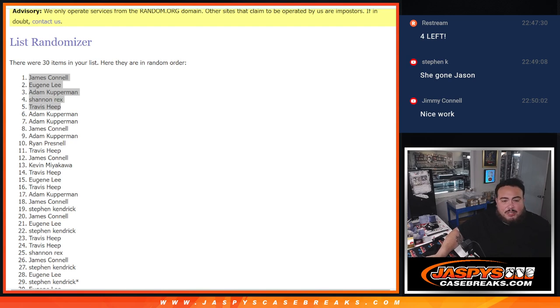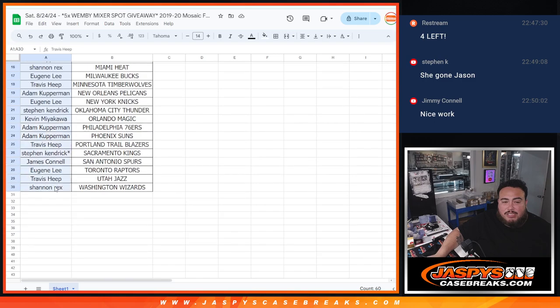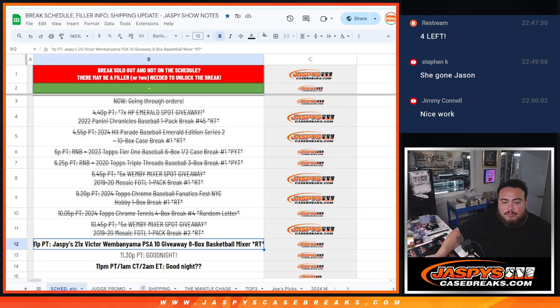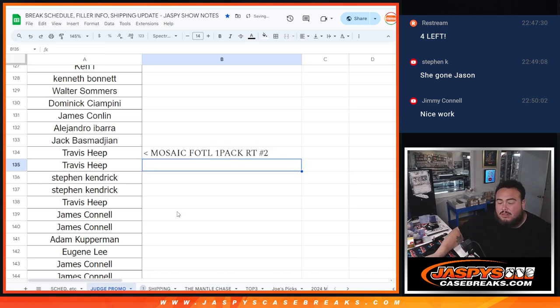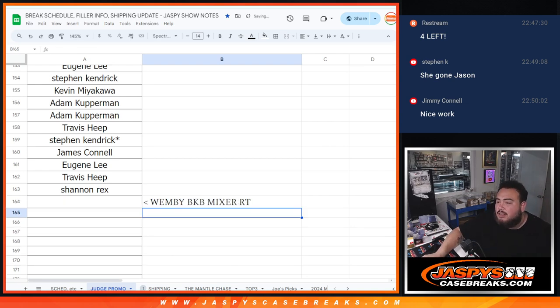Coming up next guys is the Wemby Mixer. Remember, you will still get an opportunity to potentially win that Aaron Judge once we sell out all those breaks - guaranteed to run no matter when. So I'll put you guys in here. This was the Mosaic First Off the Line, one pack, R2, number two. I'll paste your names in for the Wemby Basketball Mixer - appreciate it guys, thank you.